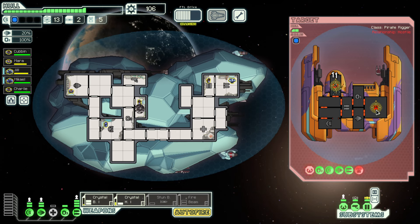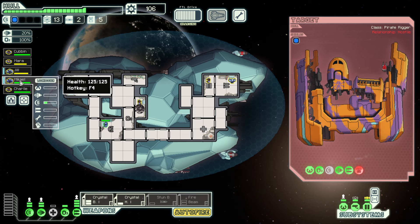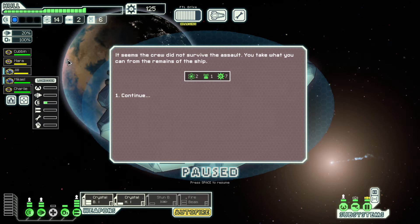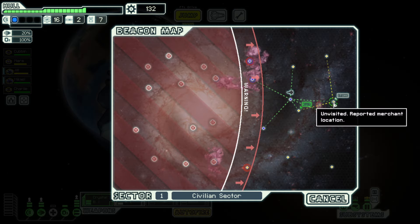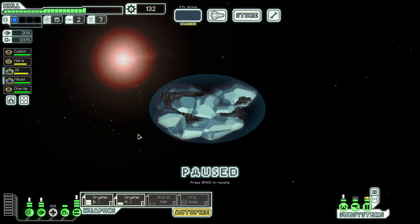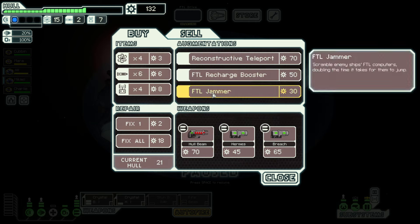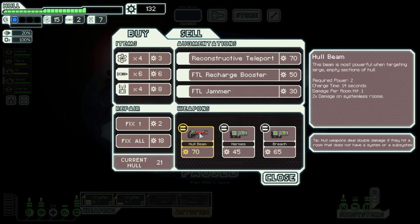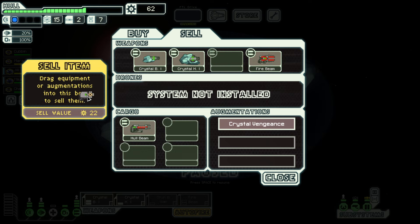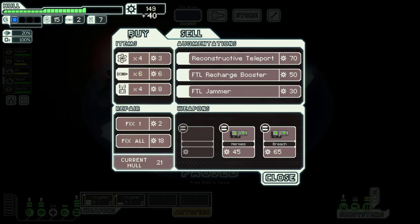Drones. I maybe should have left the drone man up and let him power our shield guy. The most important part is he's dead. I'll contact the civilian ship. Nobody lived, but that's fine. The hull beam kind of speaks to me. I think I'm going to sell the crystal vengeance because it's 40 scrap — crystal vengeance requires us to get hit, and my goal is to never get hit.